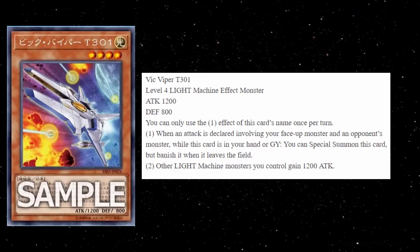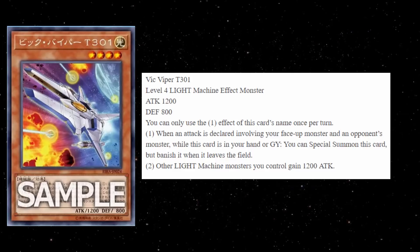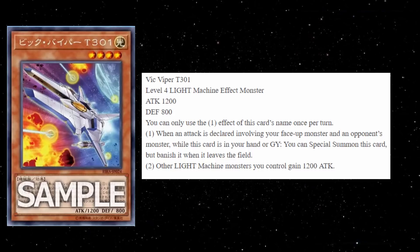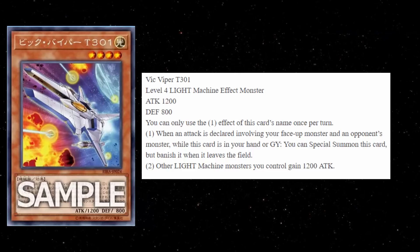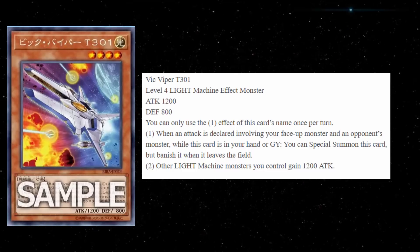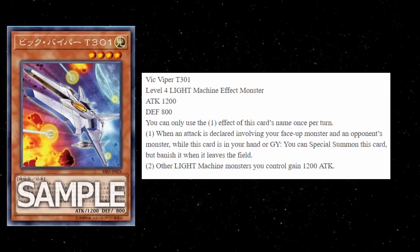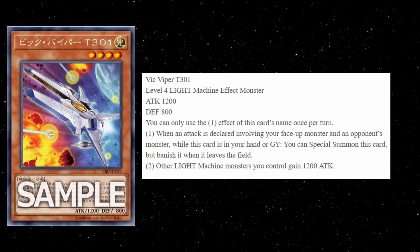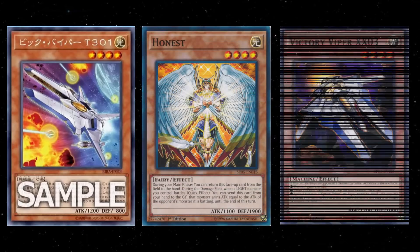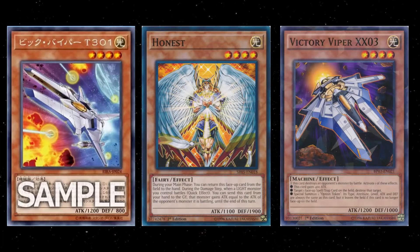The second effect is: other Light Machine monsters you control gain 1200 attack. I'm not gonna lie, I do wish there was some type of clause where your opponent had to continue attacking the original monster, or maybe the actual targets could not change or something like that, because if your opponent is attacking your monster and you summon this from the graveyard, there's technically nothing stopping them from switching their attack onto your new Vic Viper.